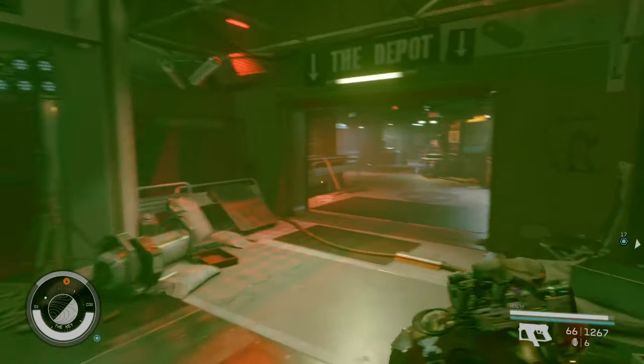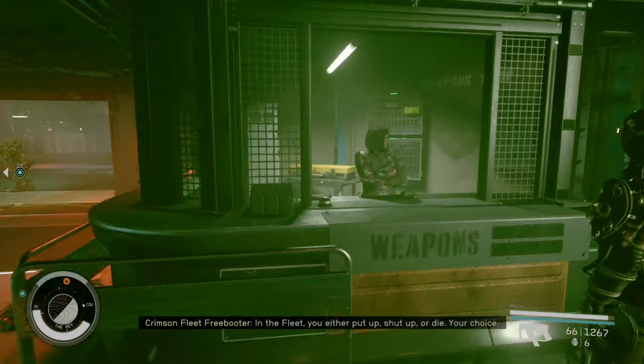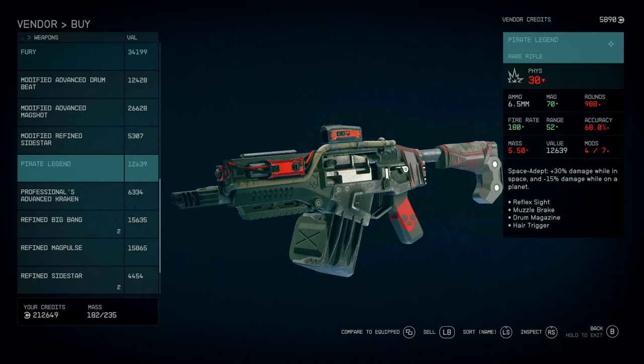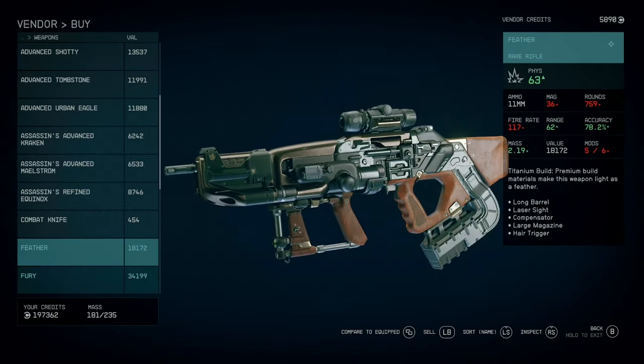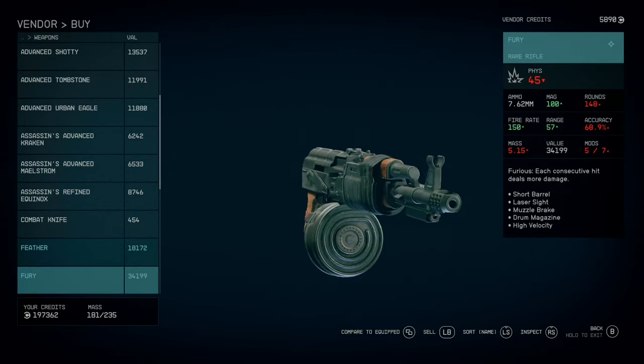Next we're going to the Key, which is the pirate base located in the Crick system and can be accessed through the Crimson Fleet storyline. Here you will find Aludra who sells the Pirate Legend which is a drum mag modded rifle, the Feather which is a lightweight tombstone rifle, and the Fury which is a drum mag old earth rifle.